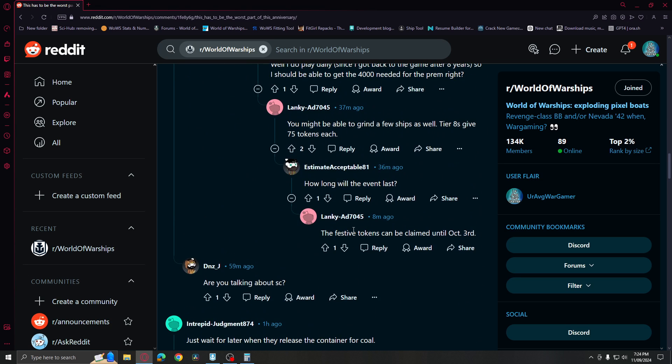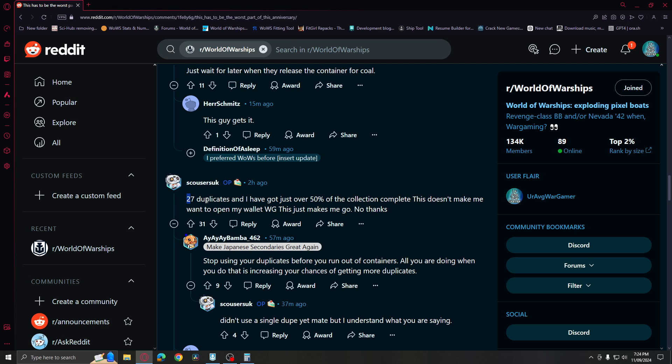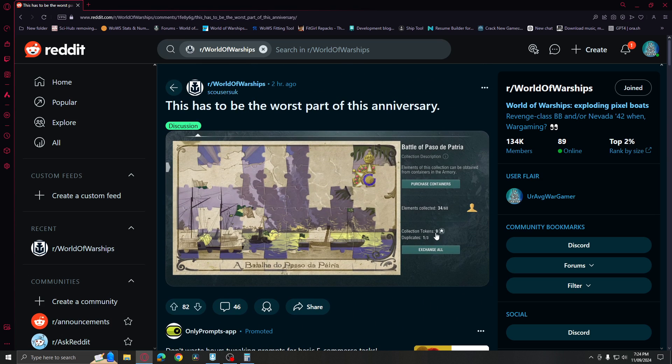The original poster also said he got 27 duplicates and only completed about 50 of the collection. It clearly shows that maybe some lucky players didn't get many duplicates, but this guy unfortunately got a lot. With every three duplicates you get one collection token, which helps you complete one element. So this dilemma is really bad for new players who might think they'll get a very unique, powerful commander — only to miss out on any super containers whatsoever.